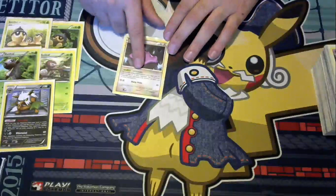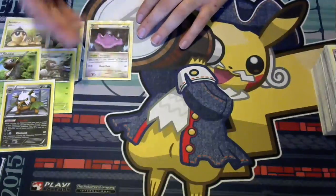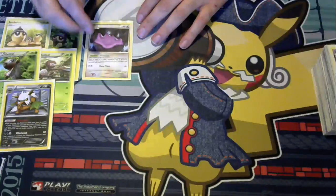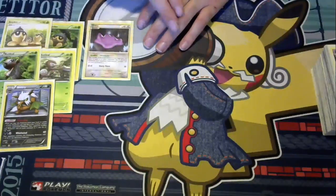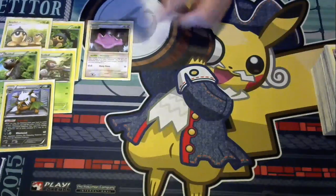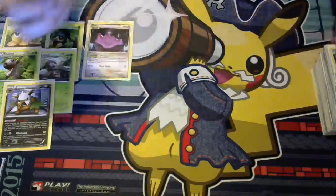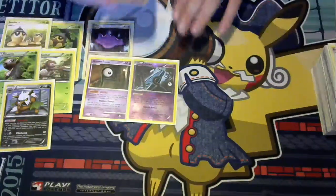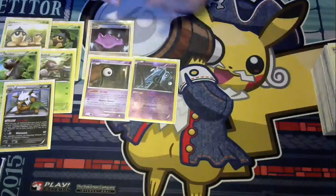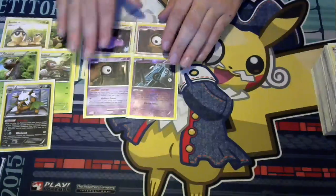We are going to play one Ditto for Ditto's ability — it limits their bench size to four. You could also play the new Sudowoodo, which has more HP. However, this Ditto has one retreat cost, and it activates Unown Q on Ditto, so you can free-retreat it if you ever need to get it out of the active. Speaking of Unowns, we're playing Unown R and Unown AOR for extra draw power, plus that Unown Q just in case we need to get something out of the active.